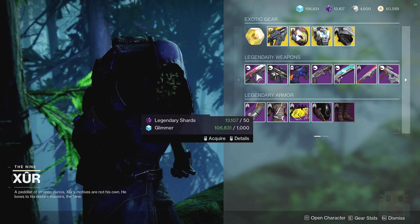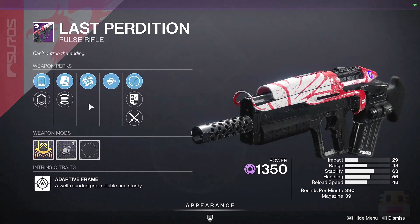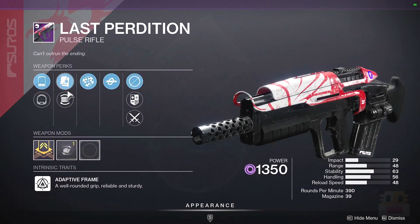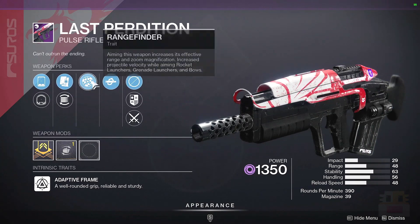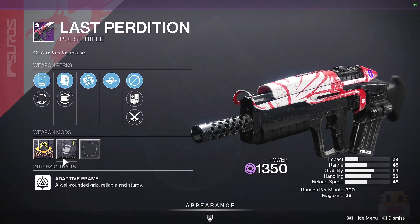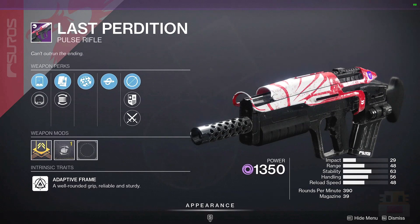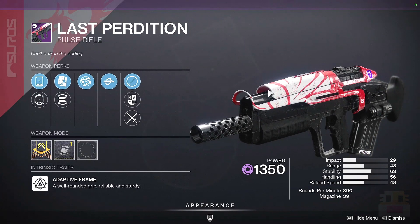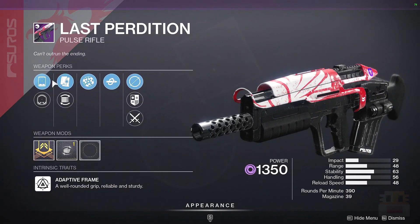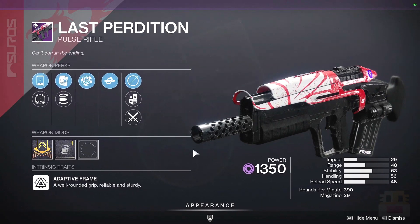Moving on, let's take a look at the different legendary weapons. First, Last Perdition with Rangefinder Kill Clip. If this had some more range perks in it — Rangefinder Kill Clip is basically exactly what you want, and this one has a lot of range. If you can get Accurized Rounds, range masterwork, and a good zoom, this has nearly maxed out range and is one of the highest range pulse rifles out there. I would honestly still recommend this roll, even though it doesn't have every range perk — this is a really good roll.